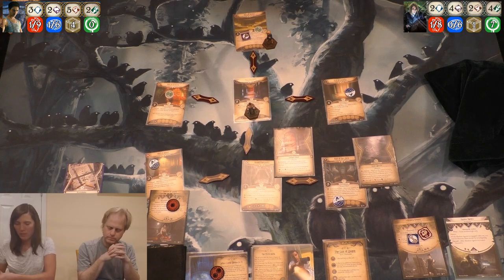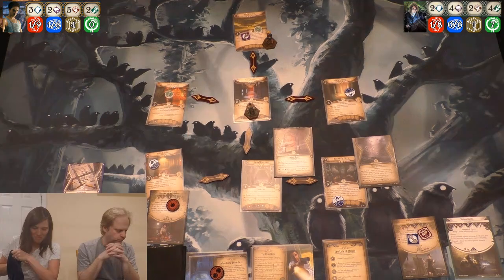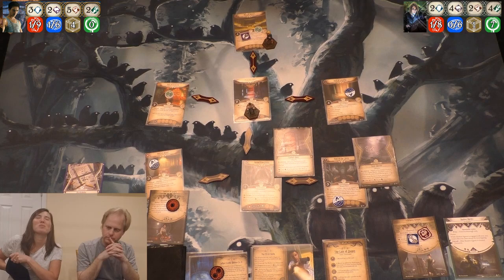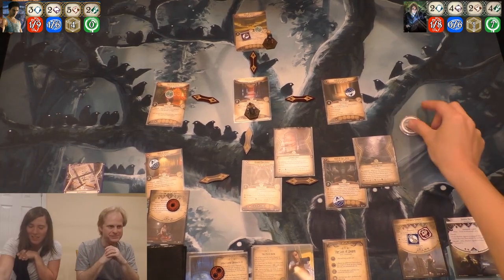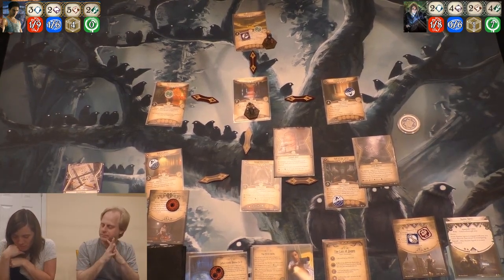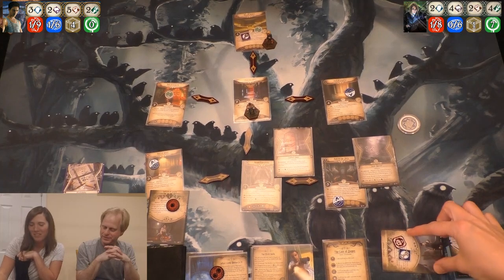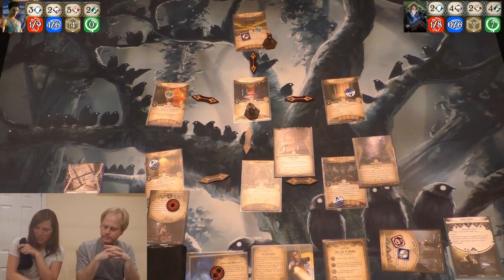I'm going to obfuscate both of them — and now there's a useless asset I can throw away. You can try to evade her first so you wouldn't have to use the obfuscation. I have to do that anyway. I'll evade her — 5 versus 3. Elder Sign! I don't know what that even does for evades. But I mean, you pass — she's evaded. Now I'll investigate and obfuscate these guys. I'll use the lockpicks — I'm at 8, 9, 10.